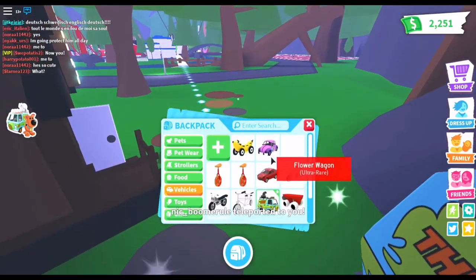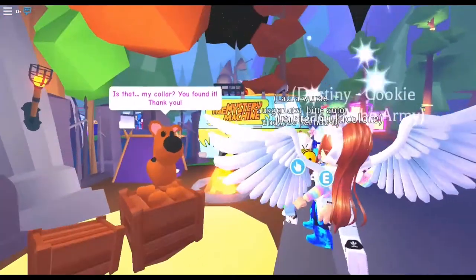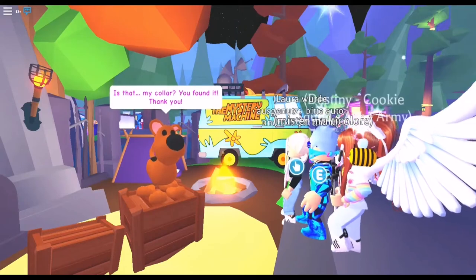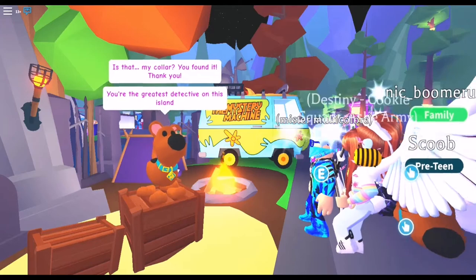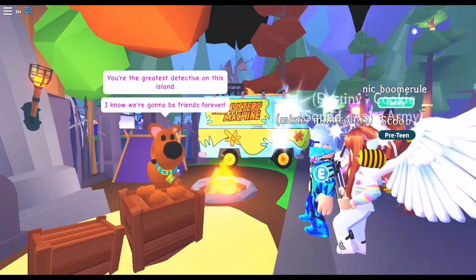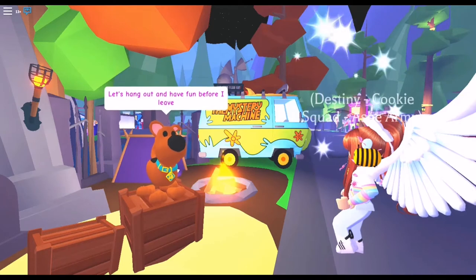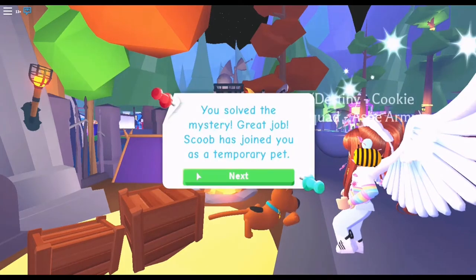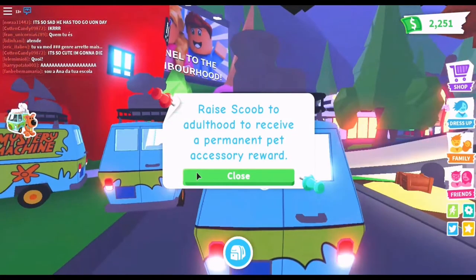I'm going to use my human bubble. Okay I'm here, now I'm going to speak to Scoob. 'Is that my collar? You found it. Thank you. You're the greatest detective on this island. I know we're going to be friends forever. Let's hang out and have fun before I leave.' You solved the mystery — great job! Scoob has joined you as a temporary pet. Raise Scoob to adulthood to receive a permanent pet accessory reward.